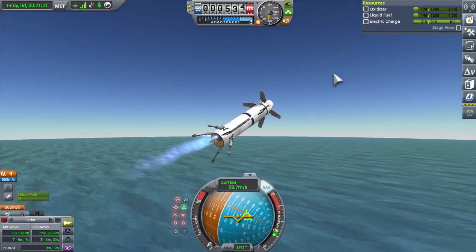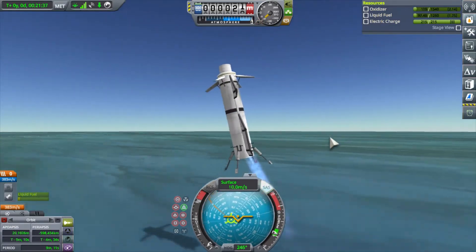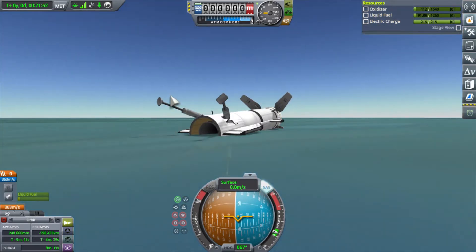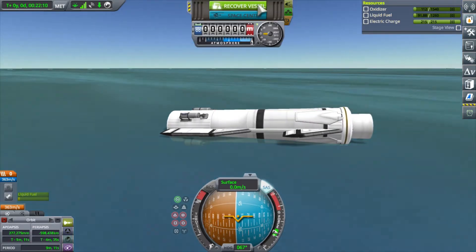I'm coming in a little too fast — 70, 50, 40, 30 meters per second. I've got to get it down to less than 10 meters per second, which is usually safe. Nothing exploded, which is great, so I can come and recover this and get a little bit of my funds back.